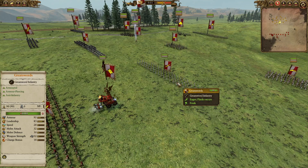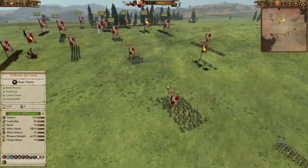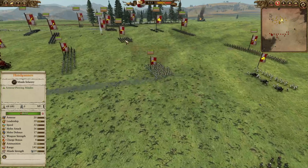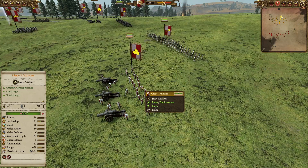We will be having a single unit of the Great Swords and quite a few units of Spearmen with Shields — I believe three — and four units of the Halberdiers for the Armour-Piercing Anti-Large in the back. In the middle pocket, two units of Free Company Militia and two units of Handguns for that very nice Armour-Piercing. We are also going to have two units of Great Cannons, very nice for the 450 range and lots of Armour-Piercing — very good at taking down large dinosaurs.